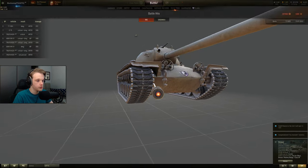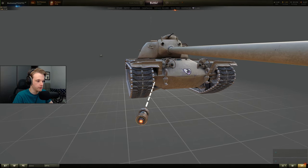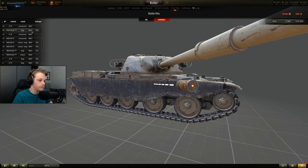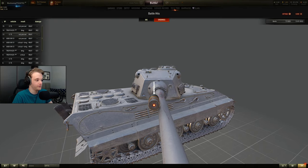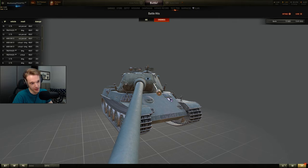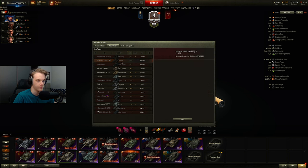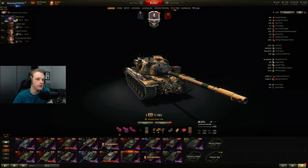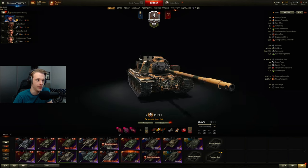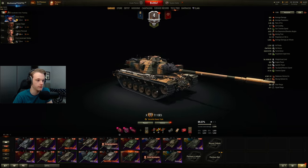I want to know where that shot went. Either way, it's stupid. We aim up here and it goes low, and we aim here and it goes wide. We won, so whatever, but 3.5k is not really very good. We would have easily got over 4k if we hadn't got ammoracked — we would have got at least two, maybe three shots more. The ammorack really screwed us over.